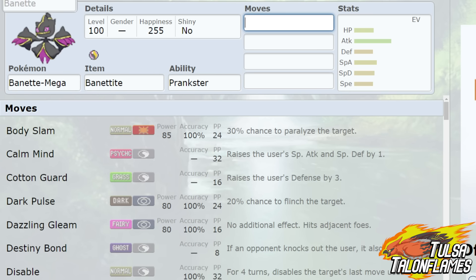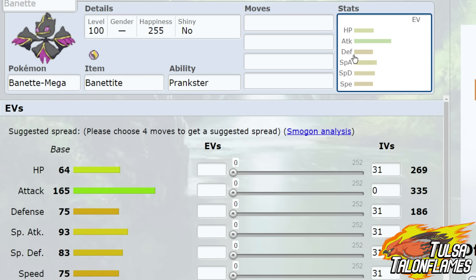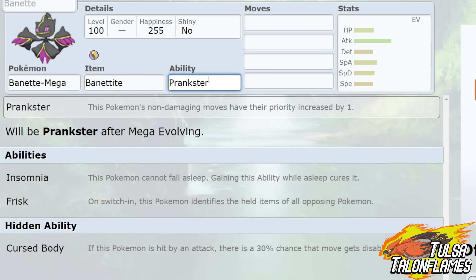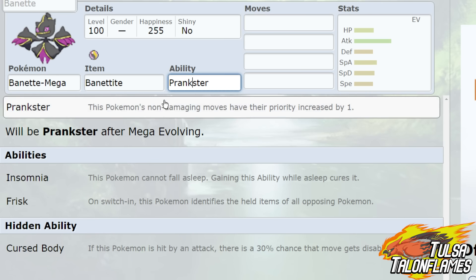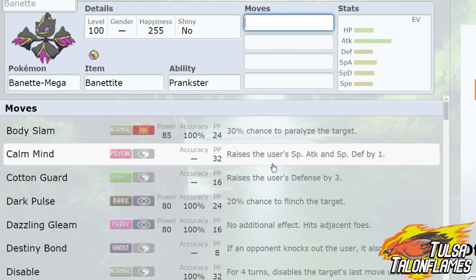Moving on to the final R.U. pick, which ended up being my Mega Pokemon, because the non-Mega version is not R.U. — we picked up Mega Banette. Whenever it comes to Mega Banette, it has a massive attack stat of 165. It also has access to the ability Prankster after Mega Evolving. Beforehand, you can run either Insomnia or Frisk, as well as Cursed Body. I'm a big fan of Frisk, because being able to see what item the opponent's Pokemon has is great.